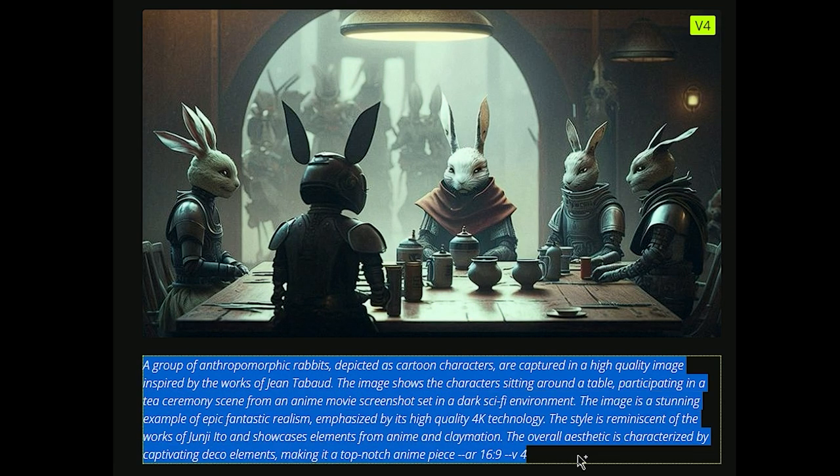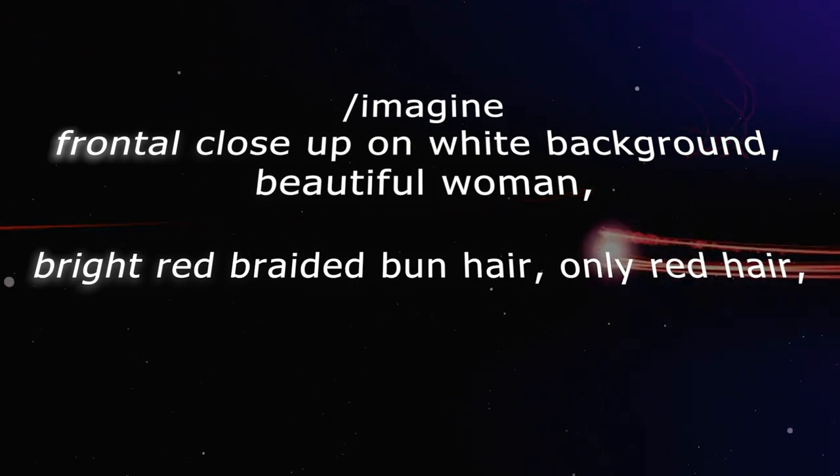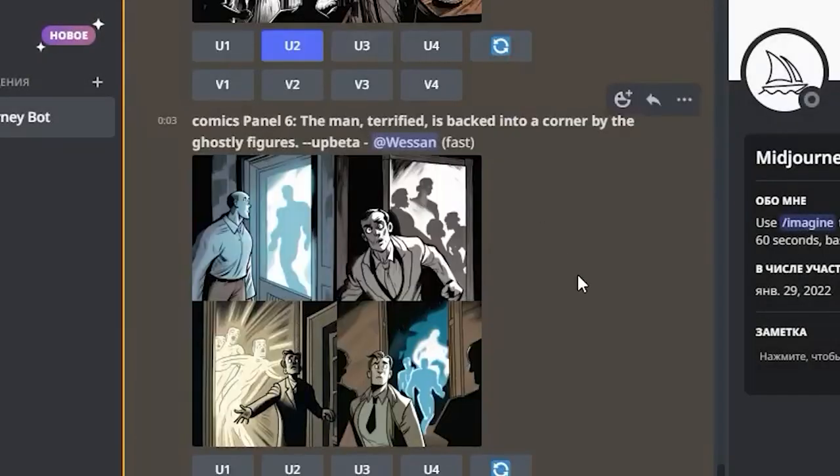I started by doing what everybody else would — copy-pasting our trusty old V4 prompts into Mid-Journey V5. We cross our fingers, hoping for consistent characters to emerge. Here's the prompt: frontal close-up on white background, beautiful woman, bright red braided bun hair, only red hair, in the style of a Marvel comic book, V5. The generated images might be impressively realistic and coherent, but the style is the problem — it's as if our carefully added stylistic elements have been tossed aside like yesterday's leftovers. We crave the perfect blend of style and substance, and it's disheartening when our prompt's artistic flair is simply ignored.